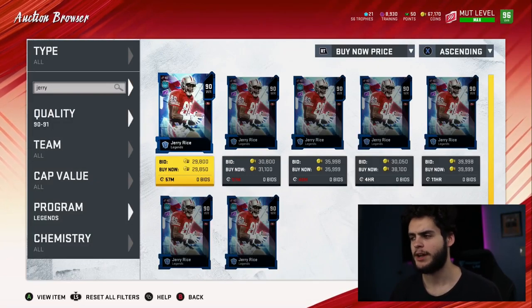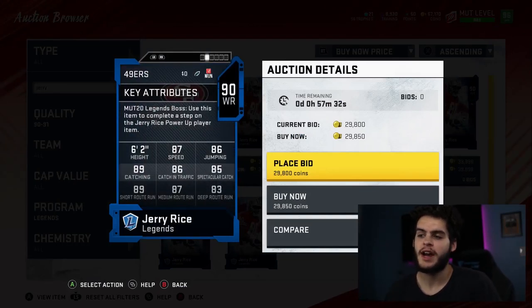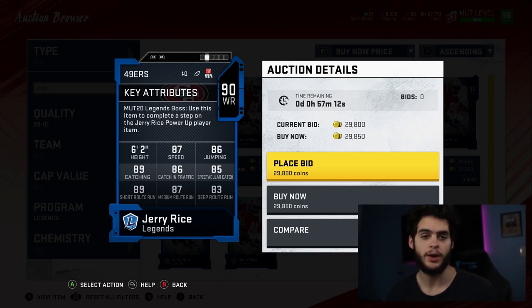Coming in at number 10 on my base legends list is Jerry Rice. Why is he number 10 and not higher? When he first comes out he's pretty good, but I never actually used Jerry Rice this year — not once. Jerry Rice is never the most athletic on the field. He's a well-rounded route runner, well-rounded catcher, decent athleticism, and pretty decent height-wise.